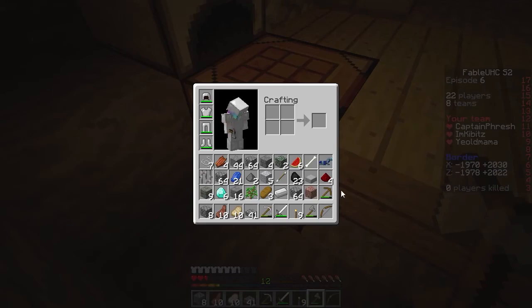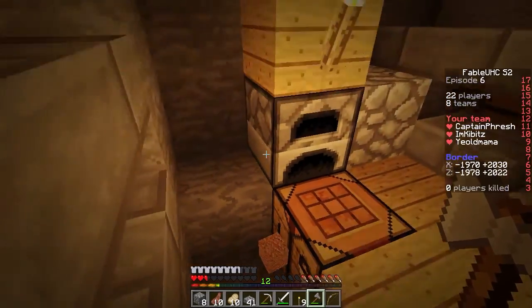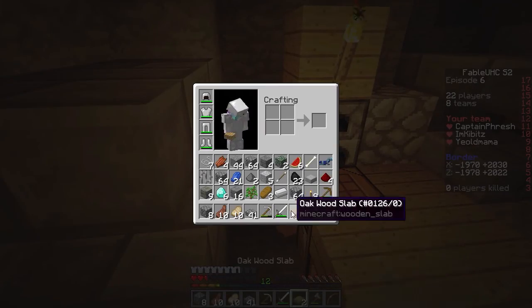Wait, crap — keep two on you. You need two for the enchantment table. I thought it was one. OK, then I'll just keep them all. You need one book.